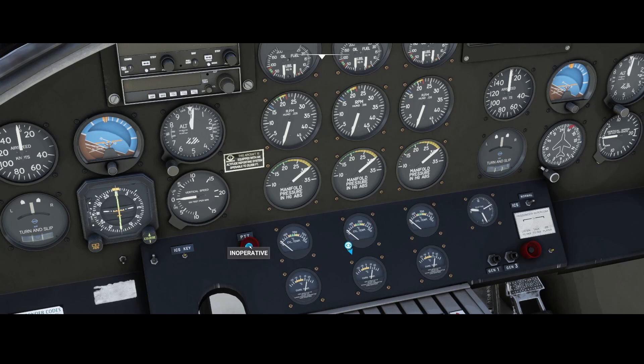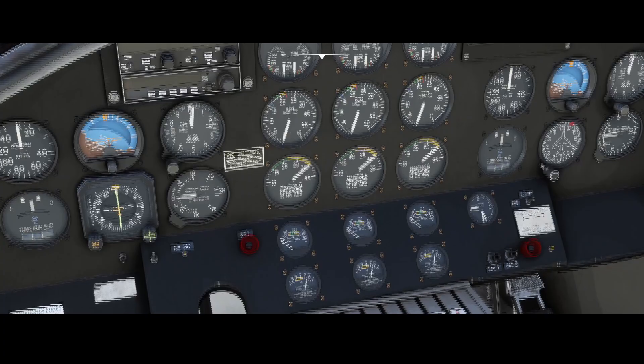There's a PTT button here. We have cylinder temperatures, carburetor temperature, and a nice clock. There's also a passenger intercom so you can talk to the passengers, and generators one and three — I'm wondering where number two is.